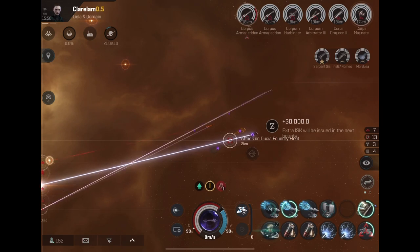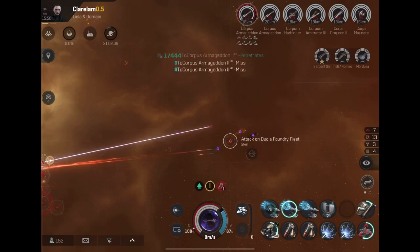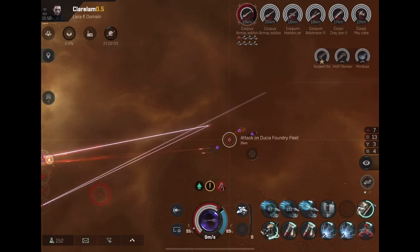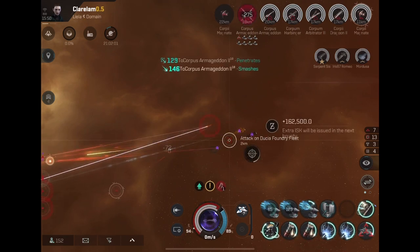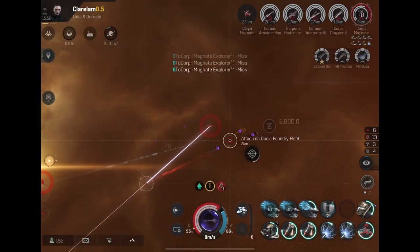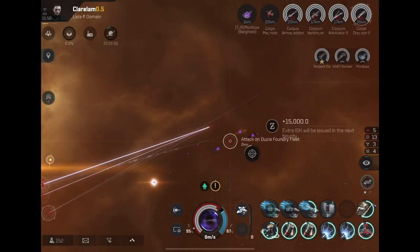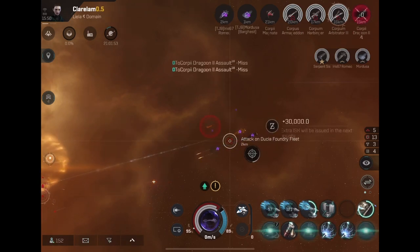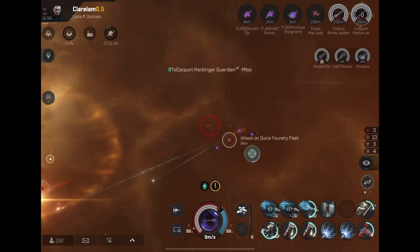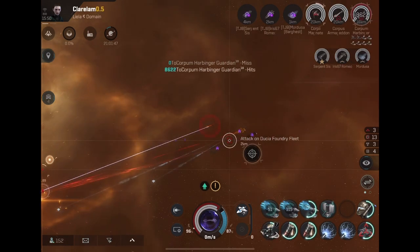It seems to work great, so why do I do it this way? What makes this better than a ranged build? First, you can add salvagers to one or more ships. You're better off with multiple salvagers on the same ship as opposed to spreading salvagers across different ships.